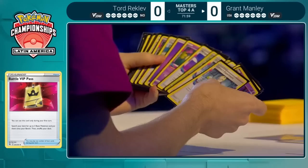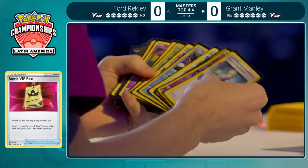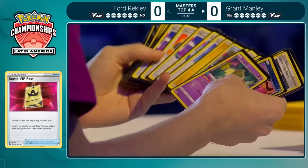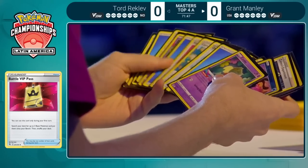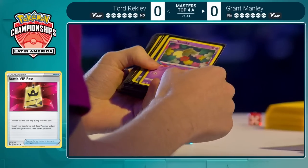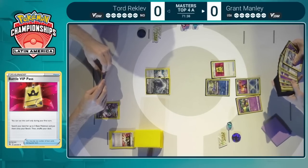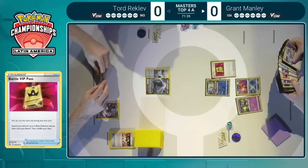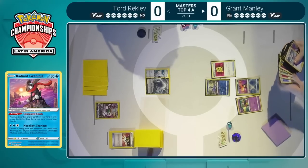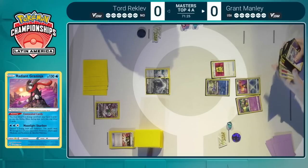It is go time for Grant Manley. Going to start things off here with the Battle VIP Pass, multiple Pokemon likely to be searched out. Have to think that cards like the Radiant Greninja and the Comfey are big targets here, liking drawing as many cards as possible, but also starting to load up that Lost Zone. He'll want to get those Flower Selectings as soon as possible — Radiant Greninja will give him access to even more cards. The biggest hurdle for Grant is can he find those Colress's Experiments quickly enough? He doesn't have Lumineon V or any Pokégear.